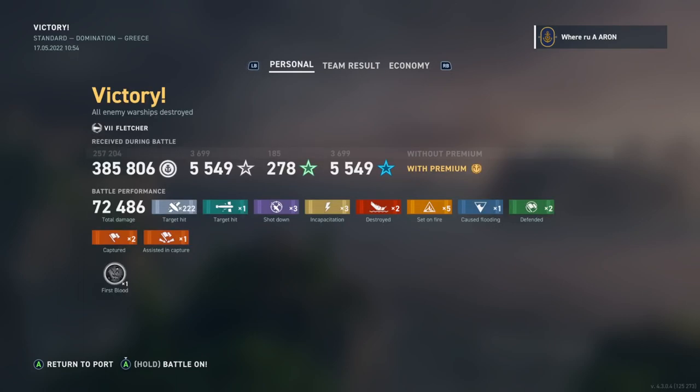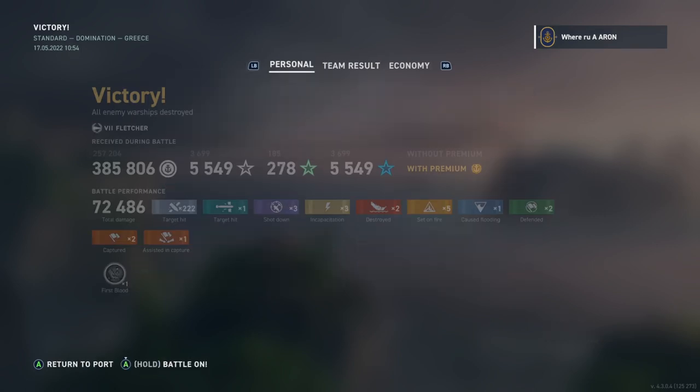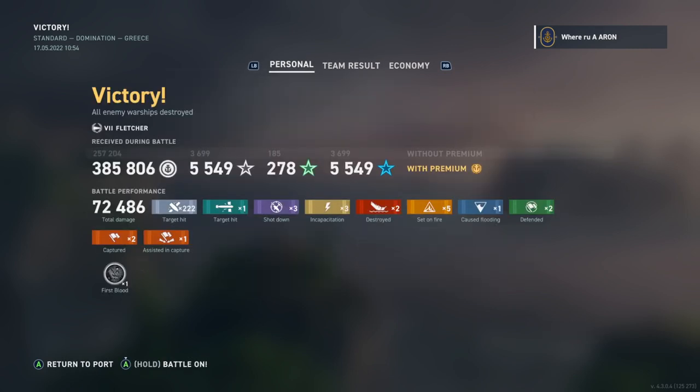Stay on the side you spawn on. Go for capture points. Don't abandon the flank you spawn on. Now we spawned on B, and on certain maps — Two Brothers, Shards, even others — you still want to play your side. In this game we went left because there was no destroyer on the left and there was a carrier in the middle, so that side was low on ships. We killed the destroyer, applied the fundamentals of the game, and were rewarded for it in XP and the win. I don't care if this wasn't a Kraken — all those medals will come as you understand the game.